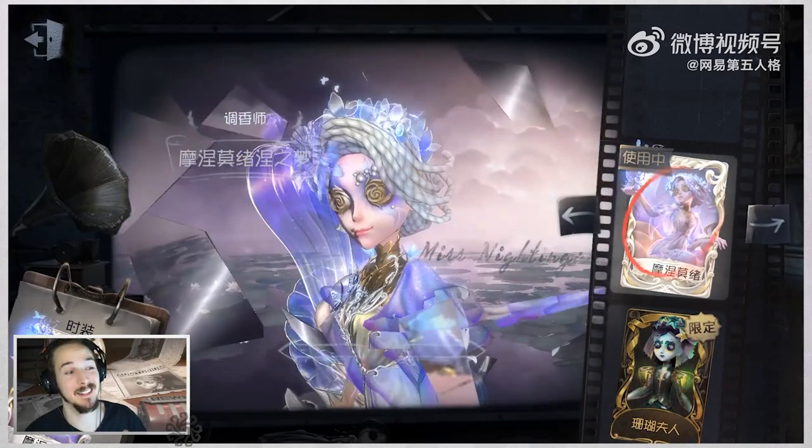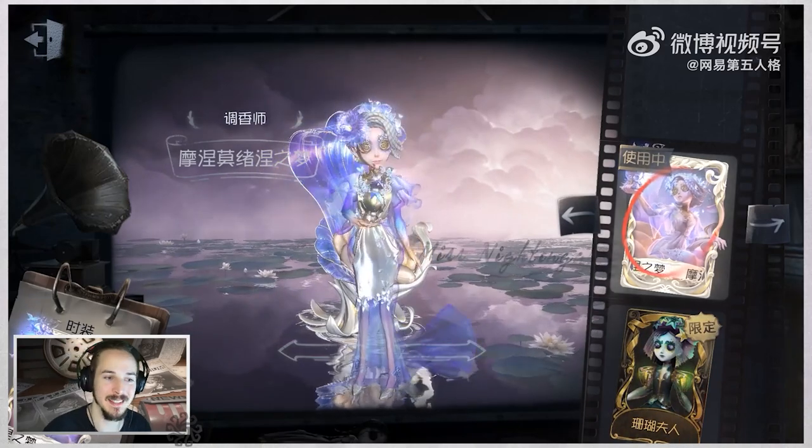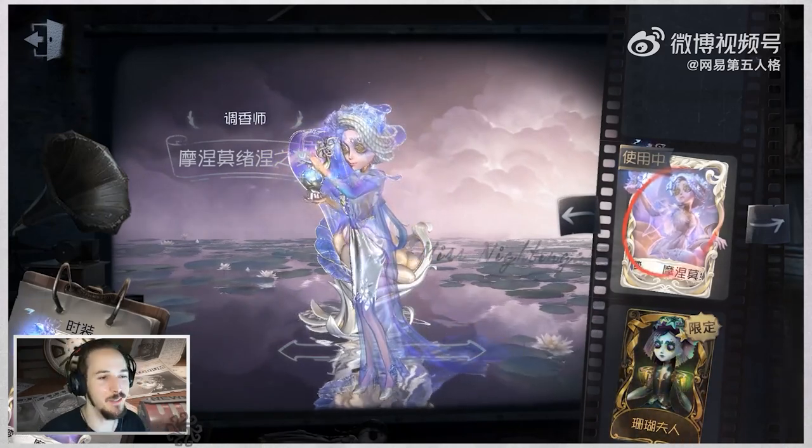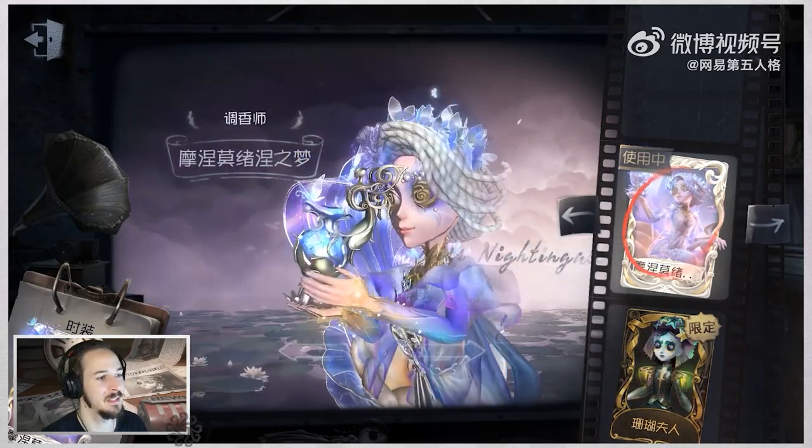Talking about these details, we can already see the skin card. The skin card is animated — it's not only gold, it's kind of like rosé gold. I really like that touch and the animation in the card looks absolutely beautiful.